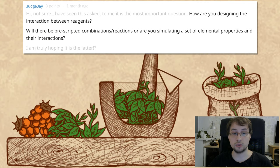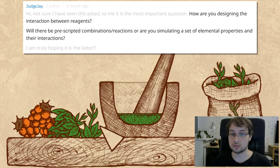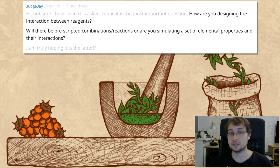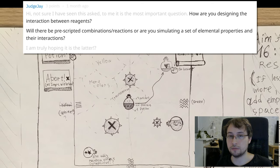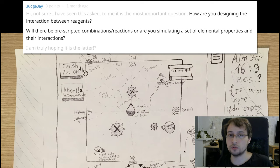How are you designing the interaction between reagents — pre-scripted combinations, or simulating elemental properties? I haven't implemented it yet, but I'm thinking about a four-elemental system. Some elements will have fire, water, earth, and air values that change their properties, and you'll use those properties to make the right potion. I think it'll be really cool, but I'm not ready to show everything yet.